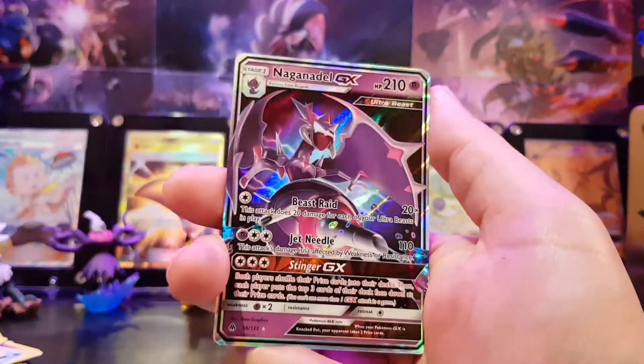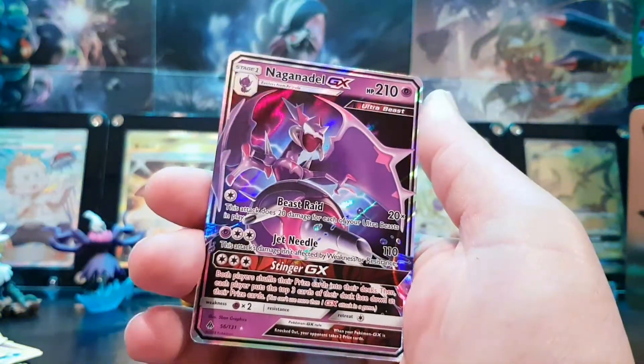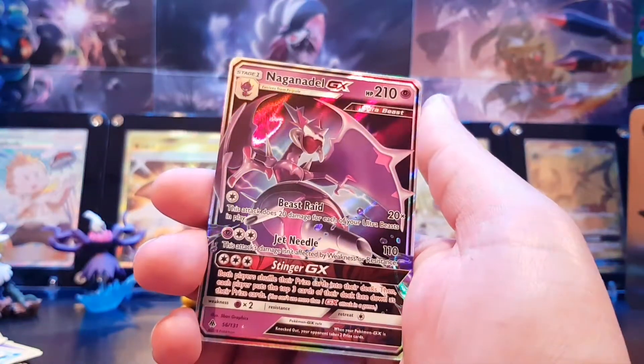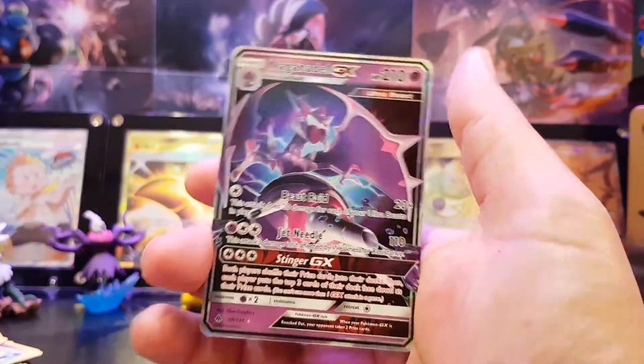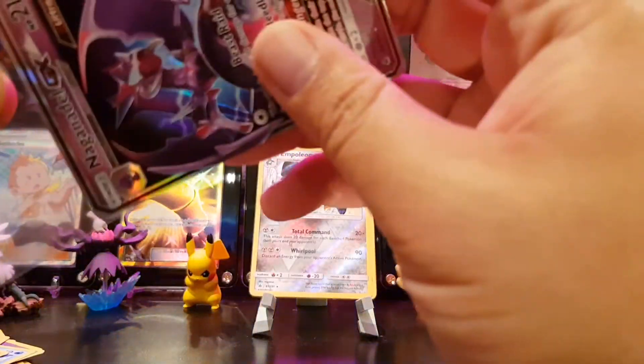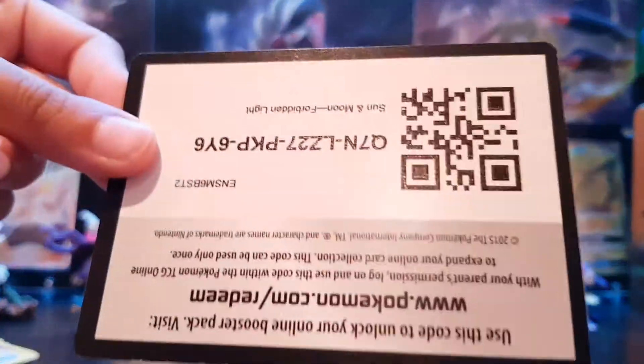The final card — oh my god! In Forbidden Light! Here's the next pack. Green Garden is a good card in there too.